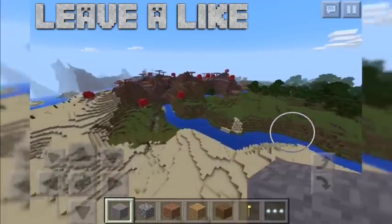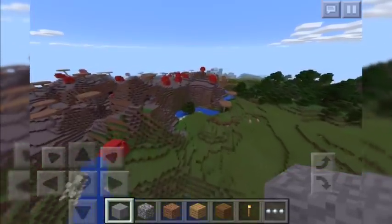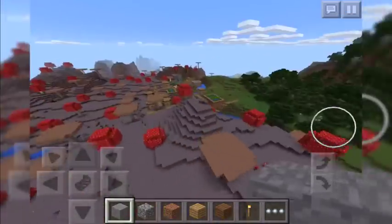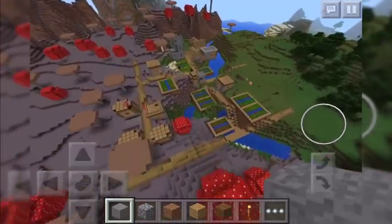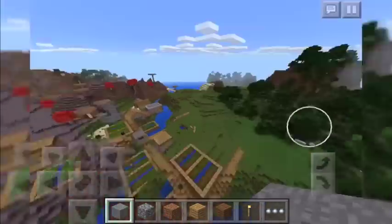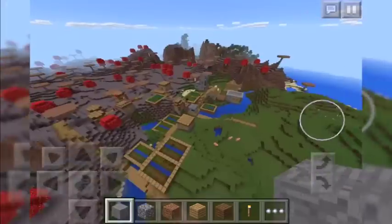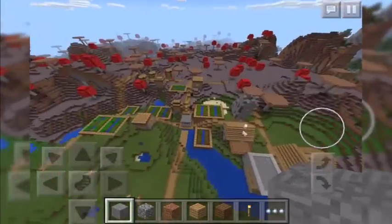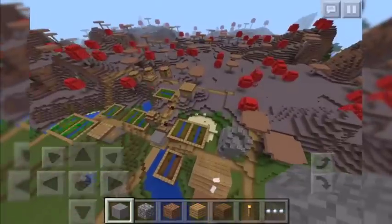And here, if we come around here, you can see the village inside the mooshroom biome, which is incredibly rare. Over here, we have an entire village which is part of the oak biome, technically speaking, which has gone into the mooshroom biome, which is incredibly rare and really, really cool.